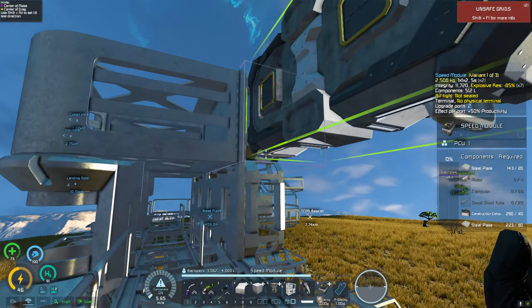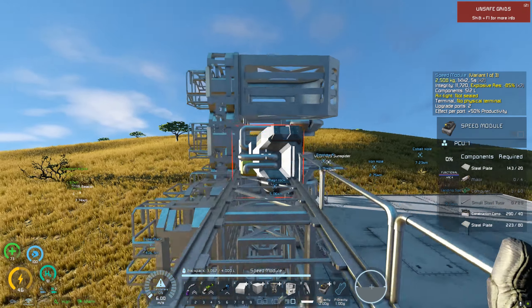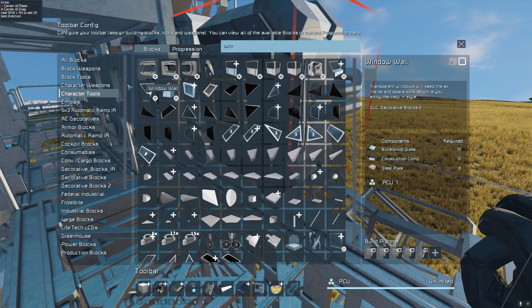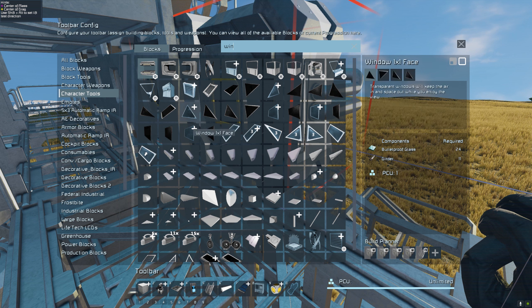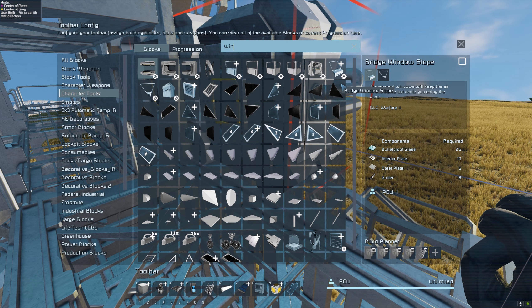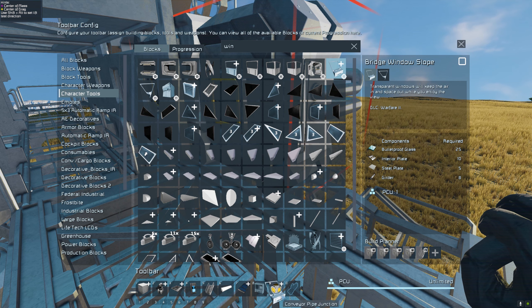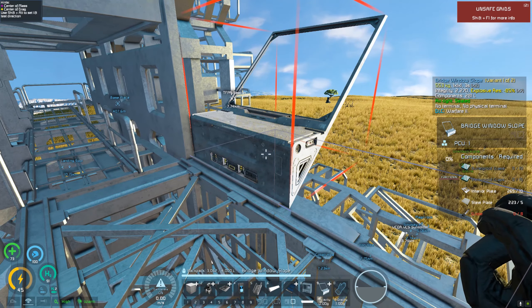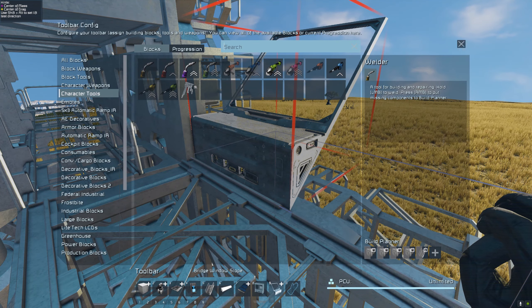Now what we need - thinking windows. Definitely windows. What kind of windows do we want though? Do we want these windows, or these windows, or the other new windows? The new ones might look interesting but they leave gaps, and I don't really need gaps in my life right now.